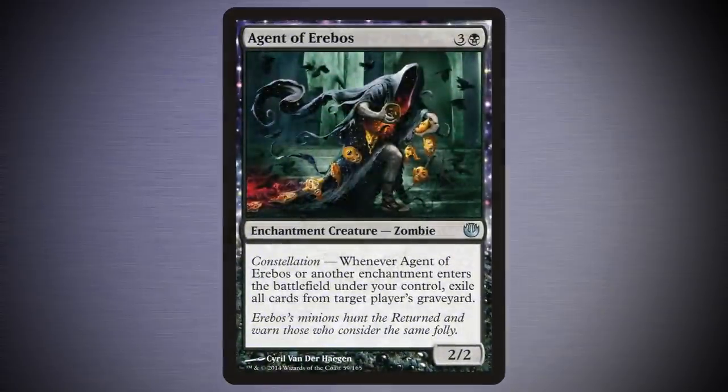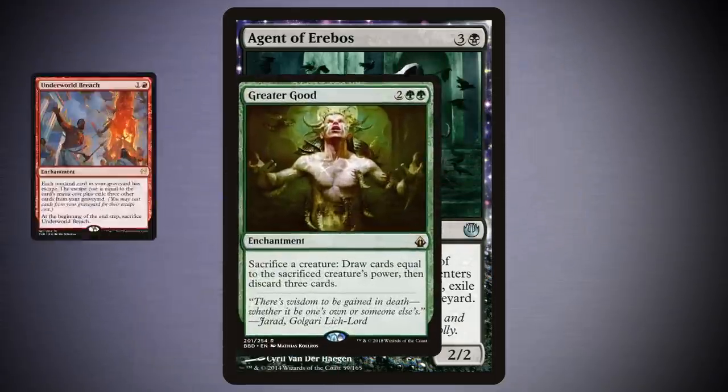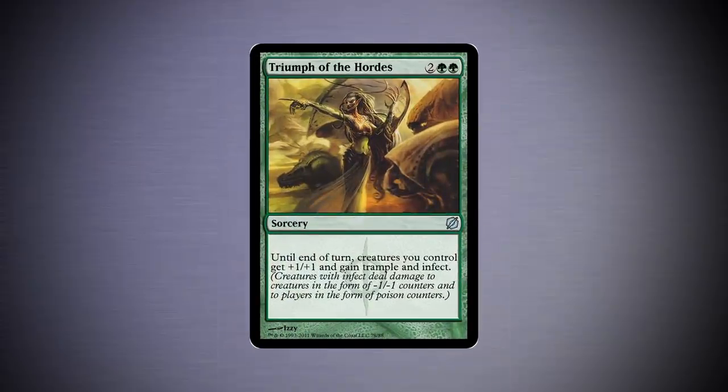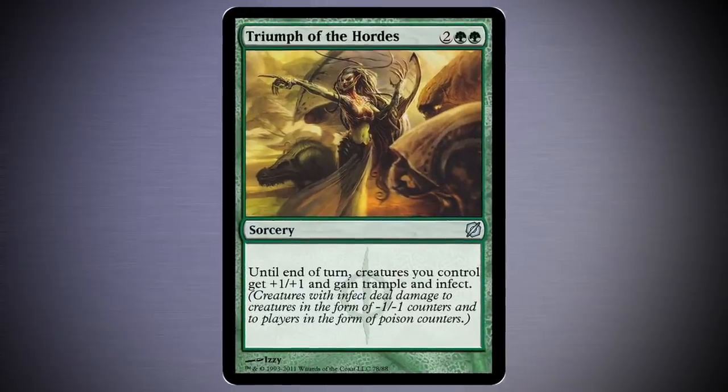And if graveyards are an issue, Agent of Erebos can solve it. If you're in an aristocrat-style deck, chances are you'll have extra enchantments to re-trigger it in the future. Heck, if you're ready for the game to be over, you could do worse than tutoring up Triumph of the Hordes. Suddenly all of your utility creatures look a lot more threatening, don't they?